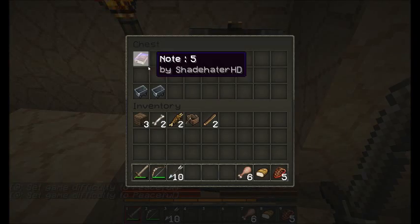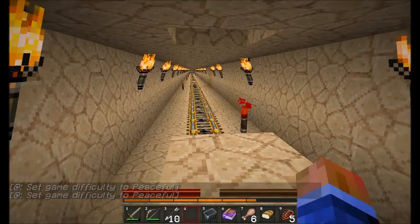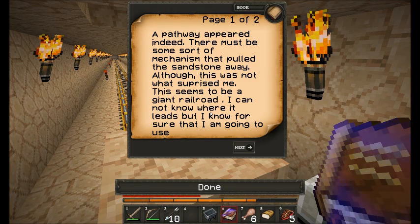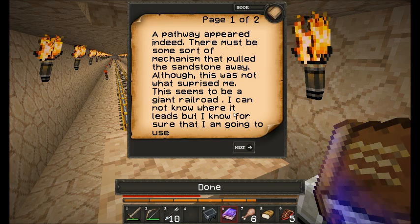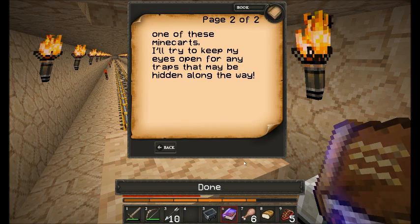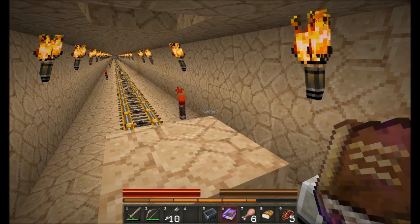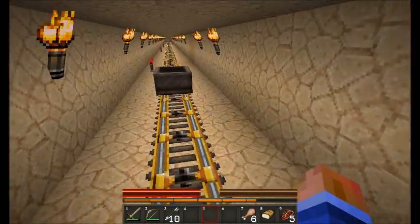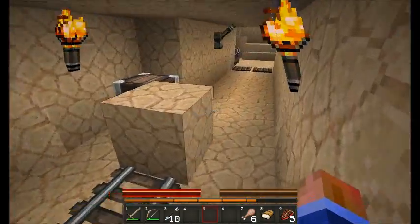I did not expect that. A pathway appeared indeed - then we see some sort of mechanism that pulled the sandstone away. Although this was not what surprised me - this seems to be a giant railroad. I cannot know where it leads, but I know for sure that I'm going to use one of these minecarts. I'll try to keep my eyes open for any traps that may be hidden along the way. Off we go - okay, bye bye minecart!